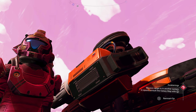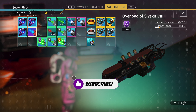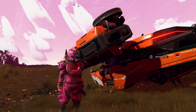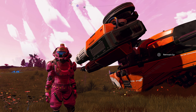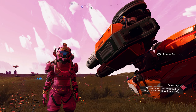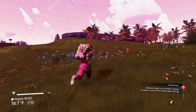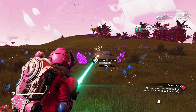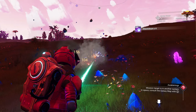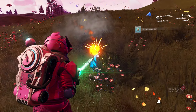You might notice my suit has changed — we have our sentinel ship now. Last episode we bought an advanced mining laser, but the payment was we had to scrap our ships — we scrapped our S class solar ship, which kind of sucks, but getting an advanced mining laser was a good trade-off.